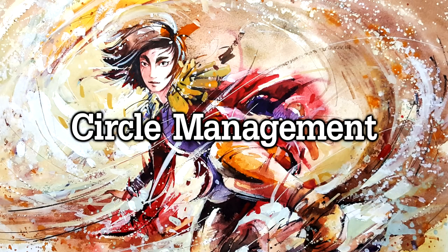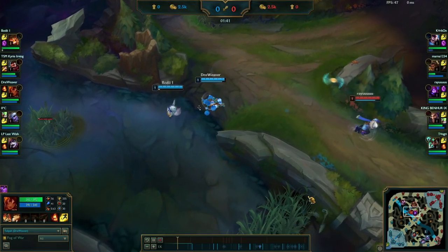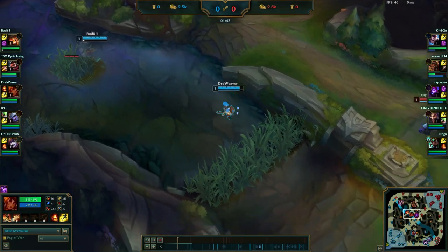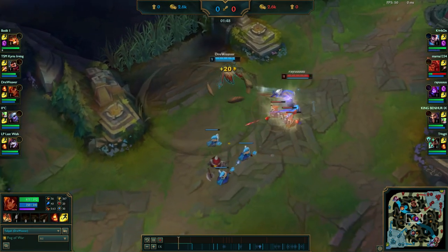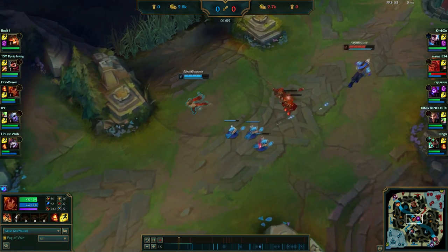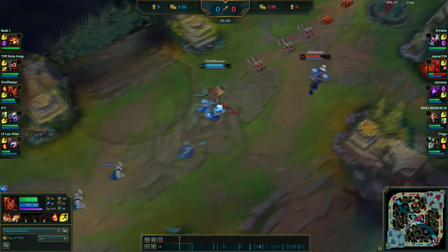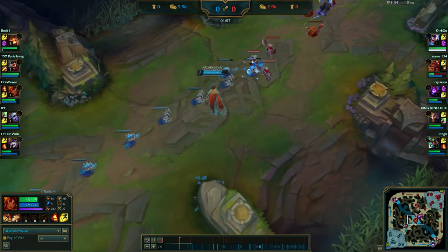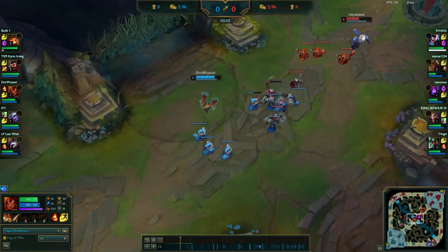We continue now with circle management and how you can deal the most effective damage. In order to maximize efficiency you have to be resourceful — you won't just Q spam randomly and hope to deal the most damage. You have to position such that you have an advantage over the enemy champion. In this scenario I didn't use Q spam right now.